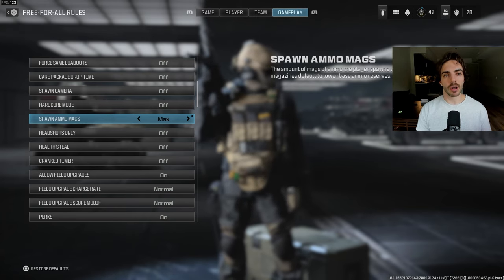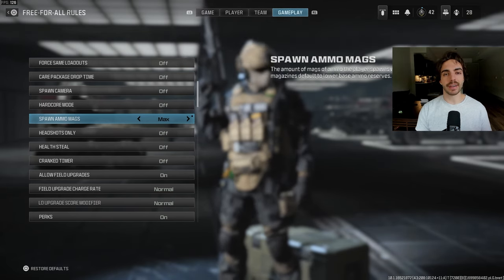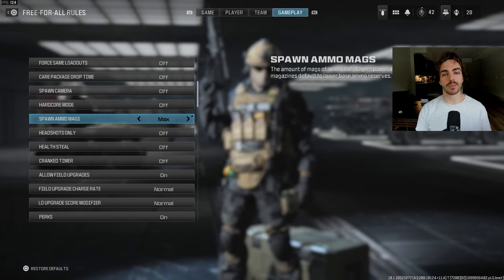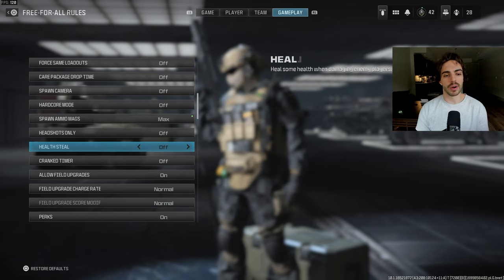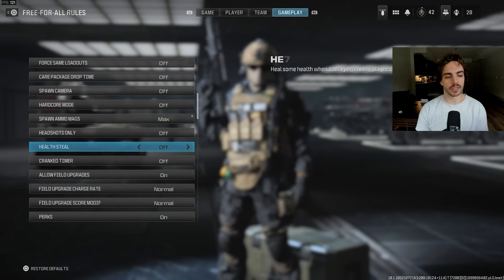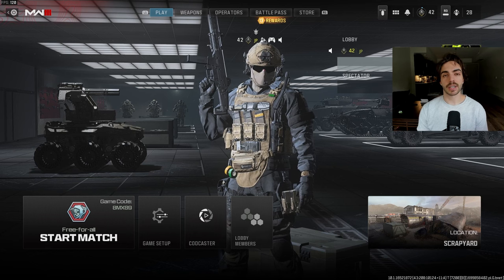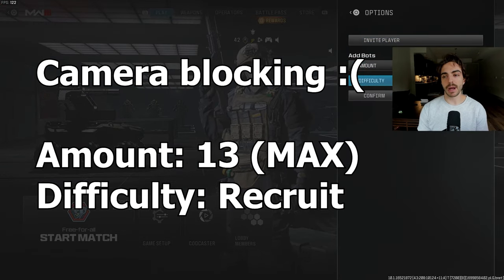By constantly having a larger ammo capacity, you're making sure that you're always using the weapon you want to use rather than running out of ammo and having to die and respawn. Making sure you have the most ammo possible to keep going is really important because you don't want to be wasting your time. So making sure that setting is on is crucial. To actually add bots to the lobby, you press the plus button over here.